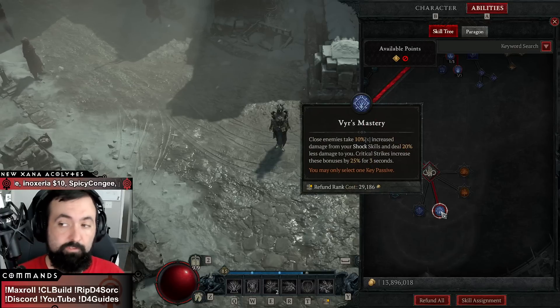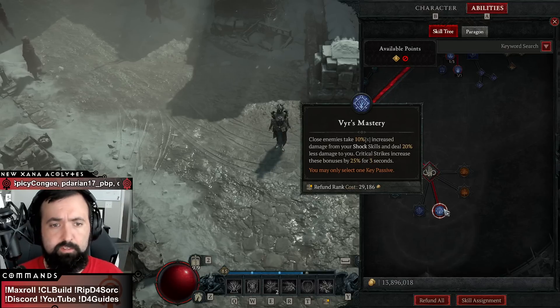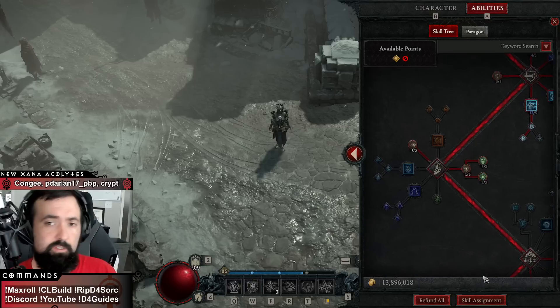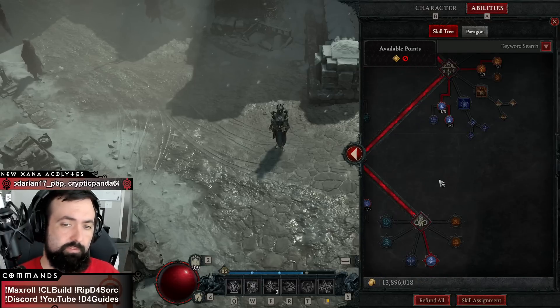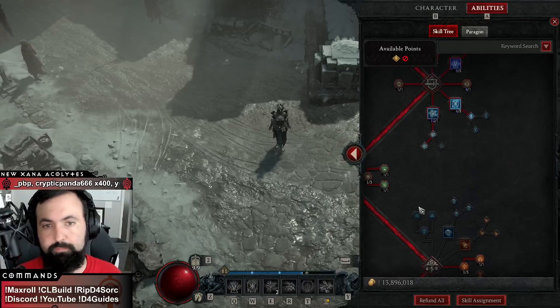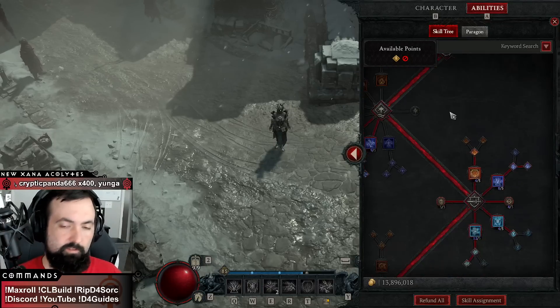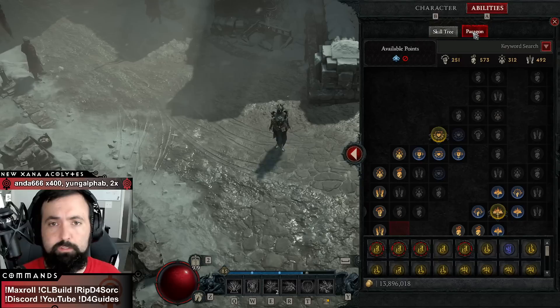This is definitely going to be the approach when the patch drops, and it's already the approach on the guide: you're going to want to go for burst mastery. Pretty insane damage and DR boosts, and that aspect combined with the buff to the base skill itself is going to make this really strong potentially. So there you go for the skill tree.